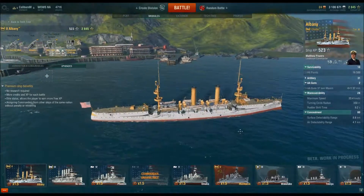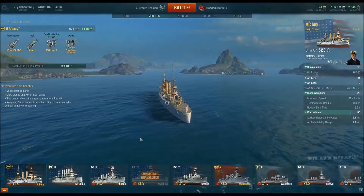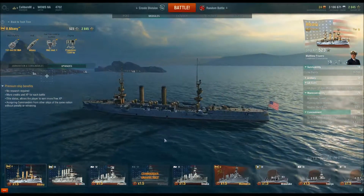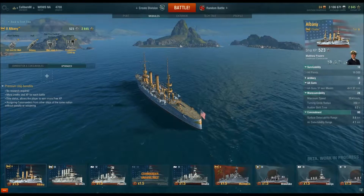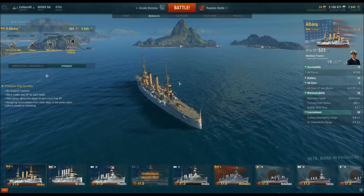Of course, at this tier you have no AA. I'm not sure quite how well the AA works, but I suspect you're never going to shoot down all the planes unless you have a group of ships with AA. Of course, if you're in a group, you're easier to hit with torpedoes. Players in cruisers don't tend to try and protect battleships generally.